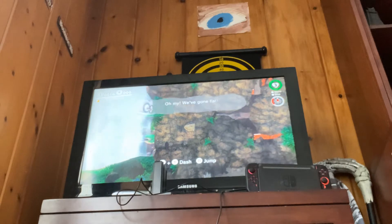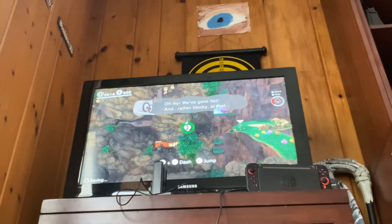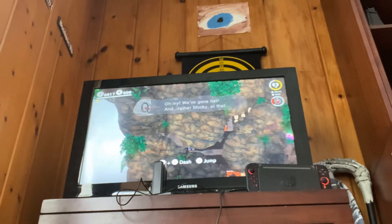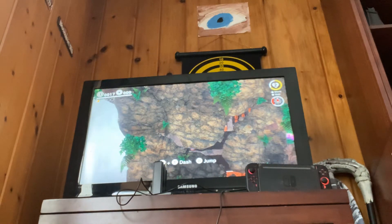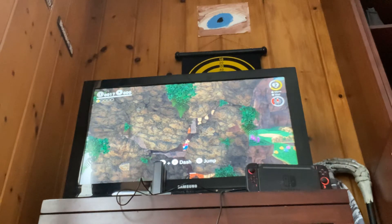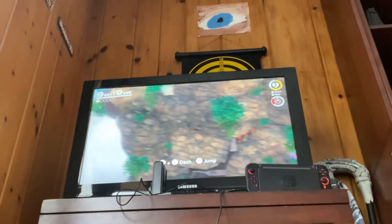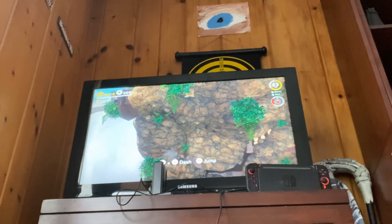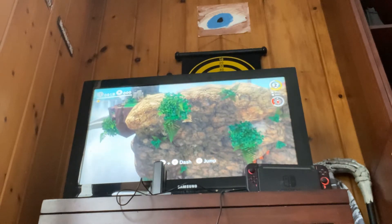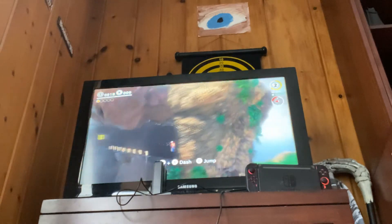Now to navigate your way through the 2D section, go right, jump, and go against the wall. Jump, jump again, and then move left. Go all the way against here and you should see Mario's feet. Jump up, run to the left, and you should get an invisible block with a coin. Go right a little bit, and then jump. Jump left again, and then you'll get the moon.